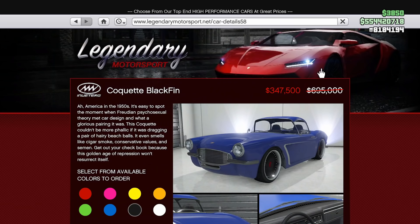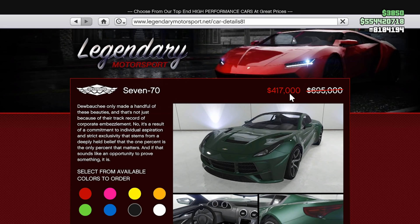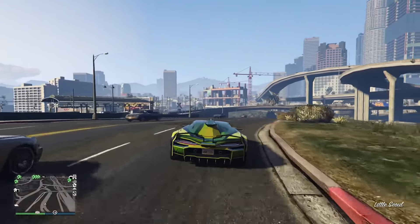For vehicles, at half off you can get the Coquette Blackfin. At 40% off you can buy the Adder, the Ardent, the Omnis, and the 770. And finally at 30% off we have the Entity XXR, which is a massive ripoff — don't buy this. None of the discounts really stand out to me too much unfortunately, so I would go ahead and just save your money this time around.